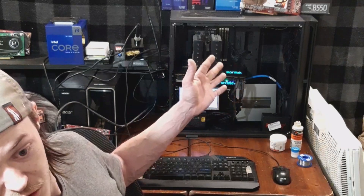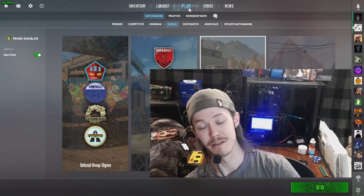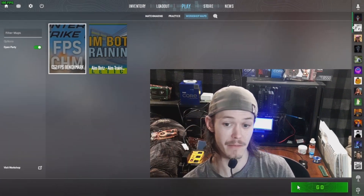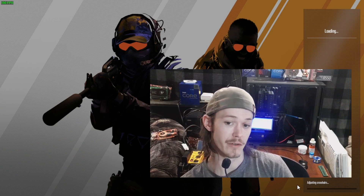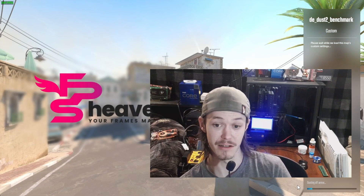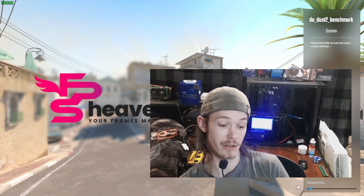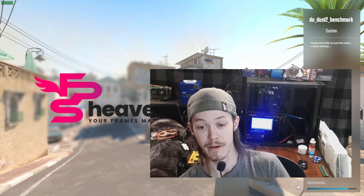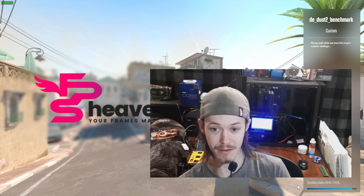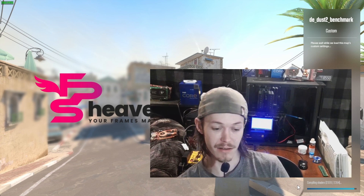Everything is stock, so let's get it done. First off we're going to be doing CS2 using its benchmark tool — you can download it on Steam. I've shown in other videos how to download these. If you want to do any testing, go on Steam, search up FPS Benchmark for CS2 and download it. The first test is 16 gigs of RAM, and the next test will be 8 gigs.